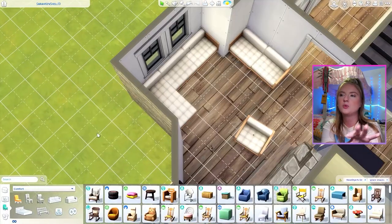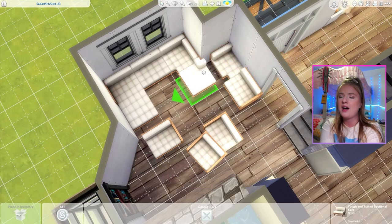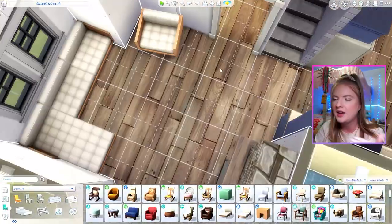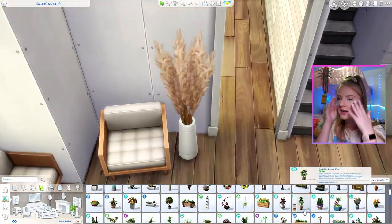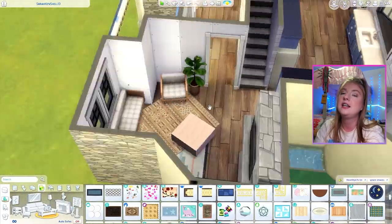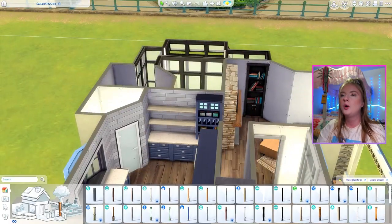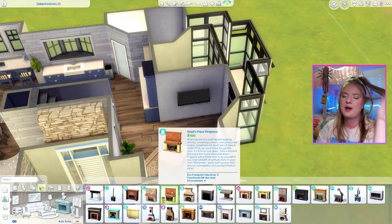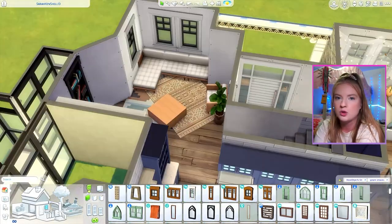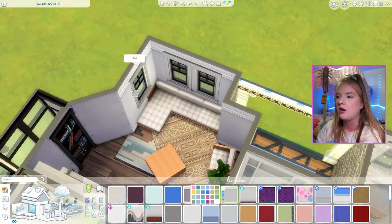Coming over to the more formal living area, this was really stressing me out — doing the layout with the sectional and also having the fireplace behind the weird diagonal. Every seating option in the living area has a nice view of the TV with no blocked view at all. But I was like, what if it did have a blocked view? And then I had to remind myself: it's literally The Sims. Something may not be so perfect or so realistic, and it's fine — we will survive.